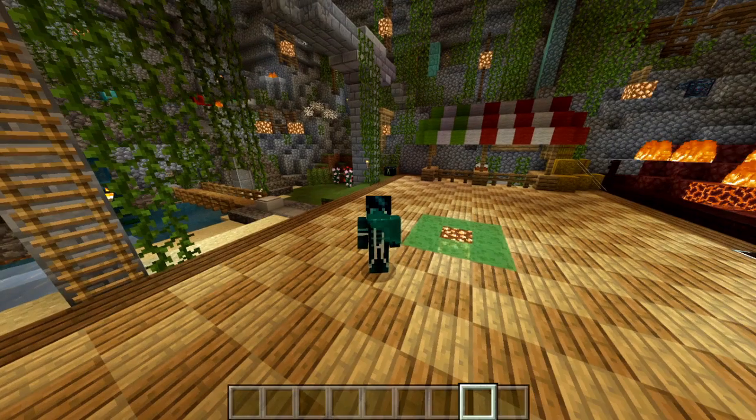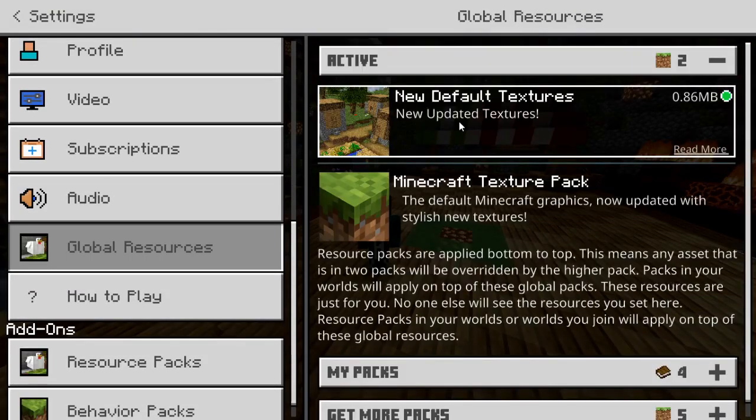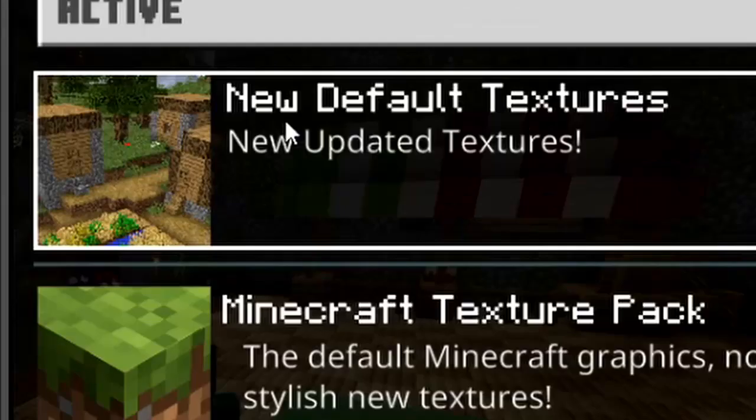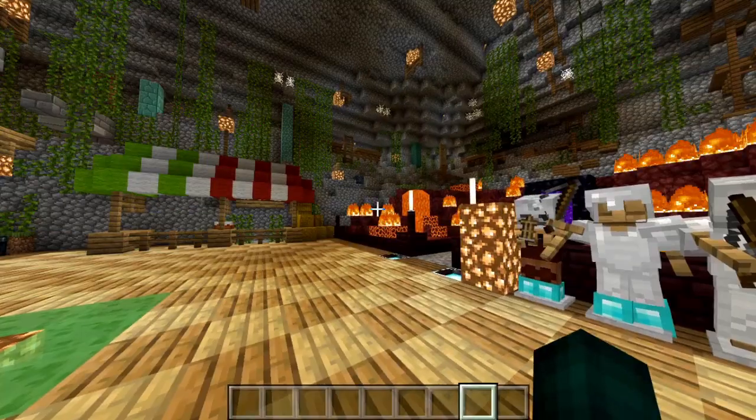And if you guys don't know, I actually do use a texture pack. The texture pack that I use for my videos is called the New Default Texture Pack, and it's just the default texture pack but it has 'New' at the beginning. So yeah, that's about it. Anyway, let's get on with the pack review.